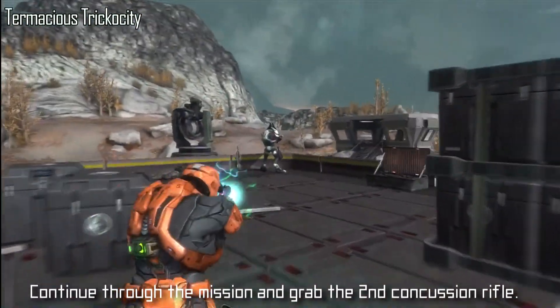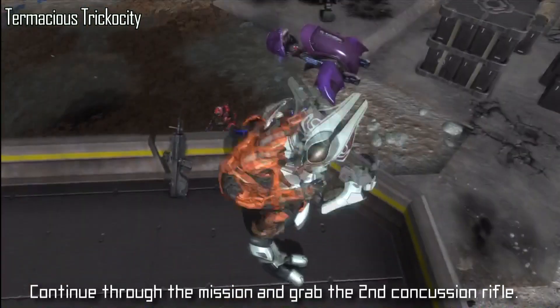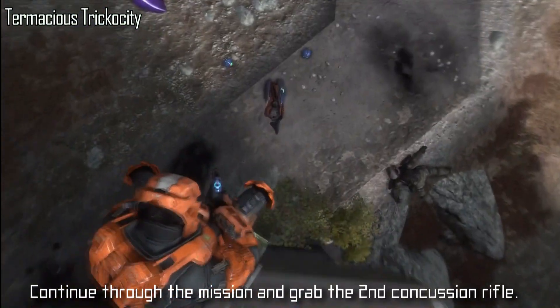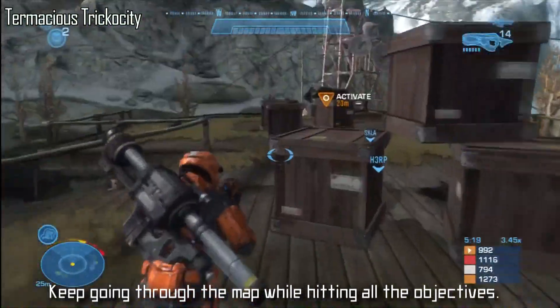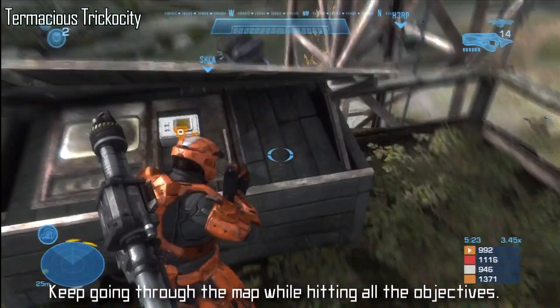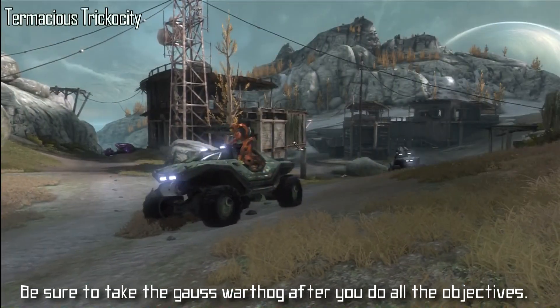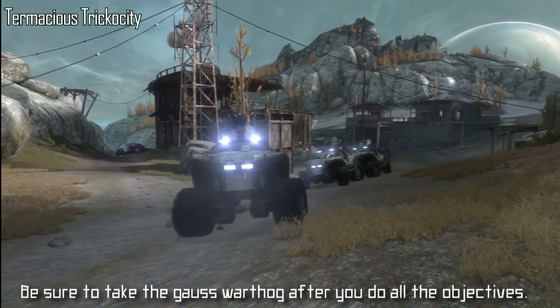Make sure you go to the AA gun objective first, and kill the Elite on the roof for the second Concussion Rifle. Now you should have two Concussion Rifles and two armor locks. Then continue through the mission to the command post, keep completing the objectives. The final Warthog should drop and you want to make sure you grab it — specifically the Gauss Warthog, because you need that one specifically.